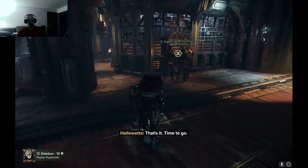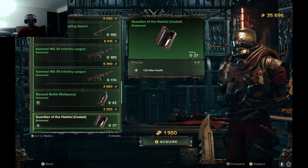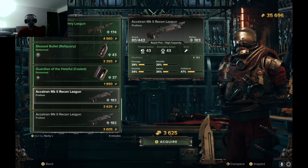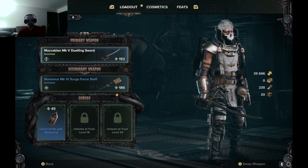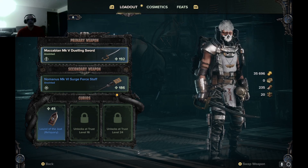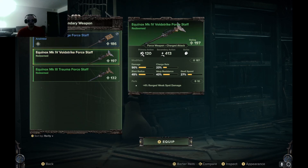This is where you get all your weapons and curios from. I'm going to stick to the staff here and show you guys my build. I like the dueling sword, but one downside is I can't psychically charge it. The surge force staff allows me to use Smite, which is casting bolts of lightning. The void strike staff lets me conjure a giant fireball — you can throw small ones as your basic or use your alt-fire, which is basically your aim-down-sight option. The trauma force staff causes an explosion on the ground dealing damage based on proximity to the epicenter and knocks down enemies, which is really good for crowd control. I like the surge force staff because it deals high damage to multiple targets and thins out a wave very quickly, but it's all a matter of preference.